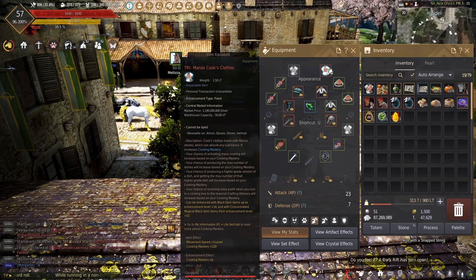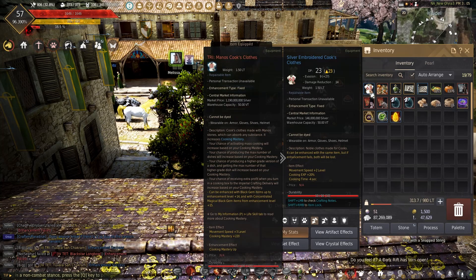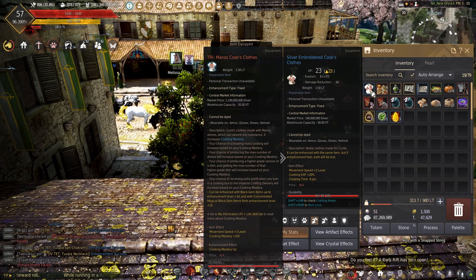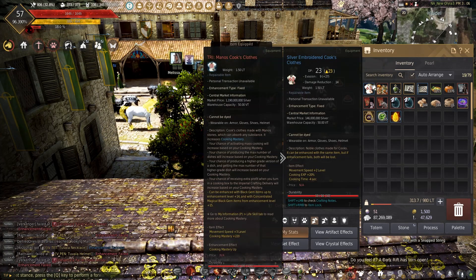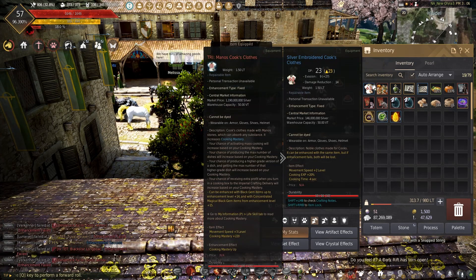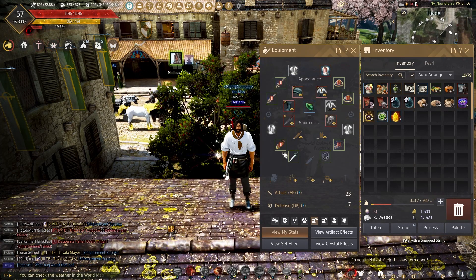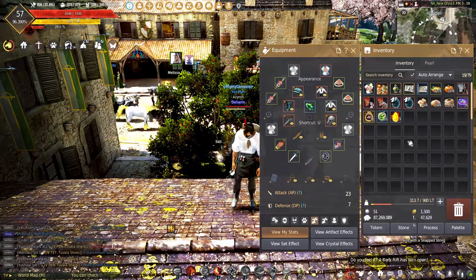It really depends on what you're trying to do. If you're trying to min-max your experience, you'll want the silver embroidered cook's clothes — you don't start with plus three, you start with base one and work your way up through plus one, plus two. If this is something you want to go all in on and be dedicated to cooking as your life skill, you'll want to get all Manos gear to maximize your mastery.